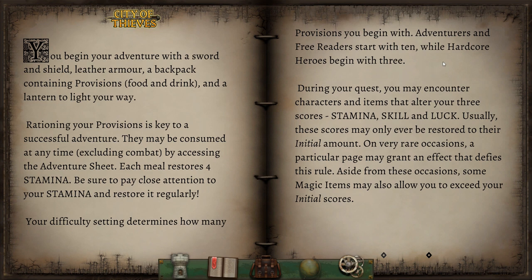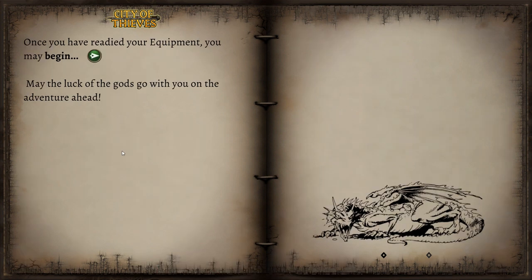Hardcore heroes begin with three. Yeah, we're not so hardcore here. During your quest, you may encounter characters and items that alter your three scores — stamina, skill, and luck. Usually these scores may only ever be restored to their initial amount. Very rare occasions a particular page may grant an effect that defies this rule. Some magic items may also allow you to exceed your initial scores. Okay, now our equipment is ready. We may begin.